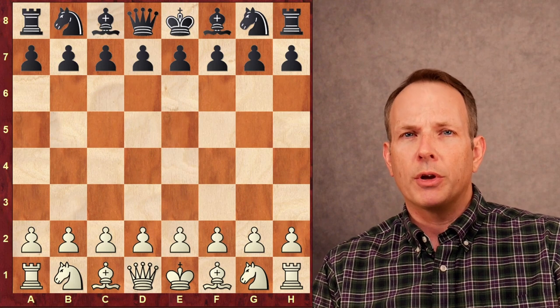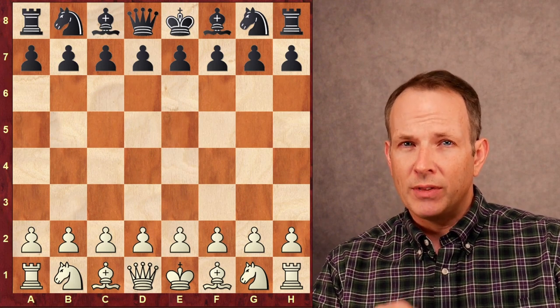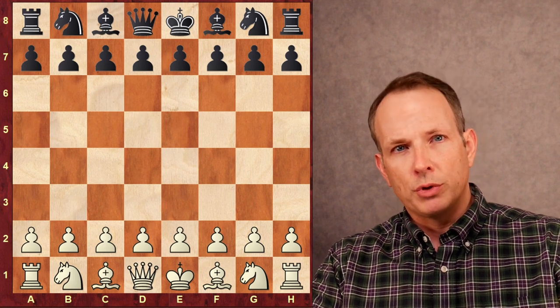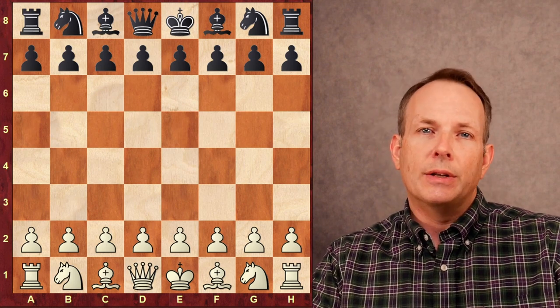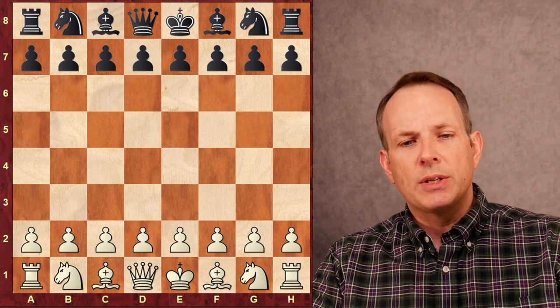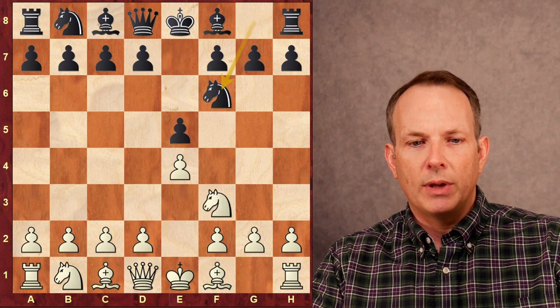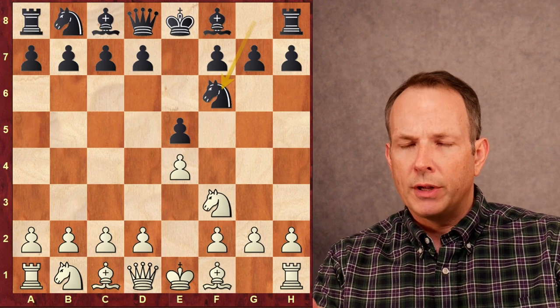Look at the kind of development Alireza Firouzja gets in this game against a very strong grandmaster. Alireza Firouzja has the white pieces, Nijat Abasov has the black pieces. Alireza plays e4, e5, knight f3, knight f6 — the Petrov Defense.